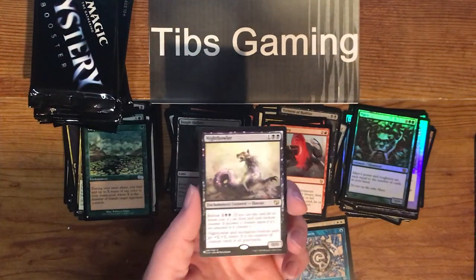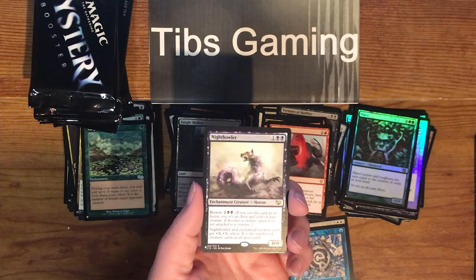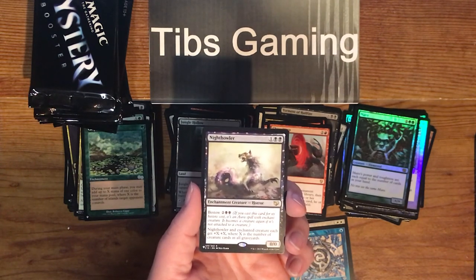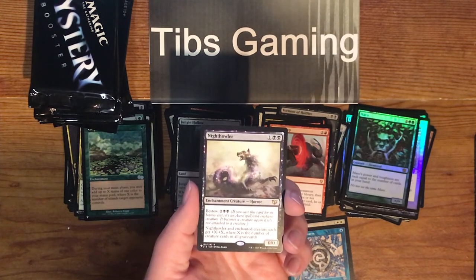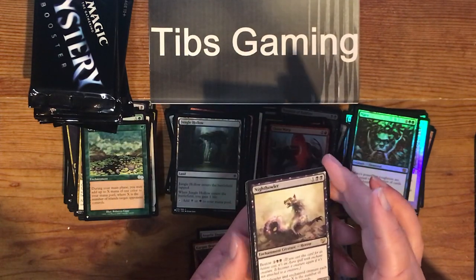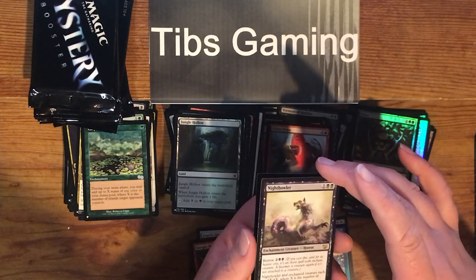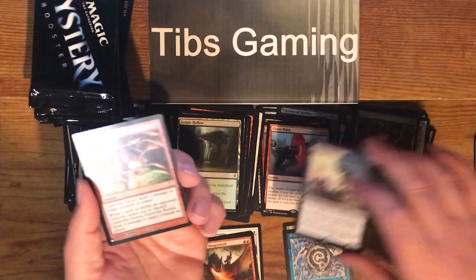Nighthowler — one generic, two black for a 0-0 enchantment creature horror. Nighthowler and enchanted creature each get plus X, plus X where X is the number of creature cards in all graveyards. It's got Bestow for two generic, two black. Interesting that if you play this with nothing in your graveyard, it dies — I didn't think they printed a lot of cards like that, but there it is.